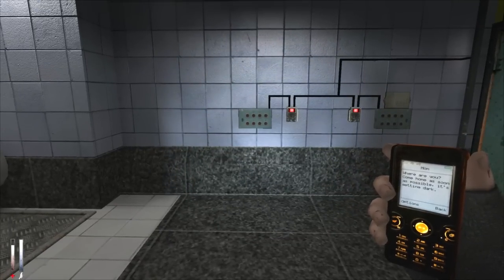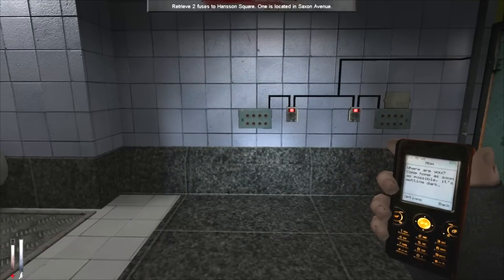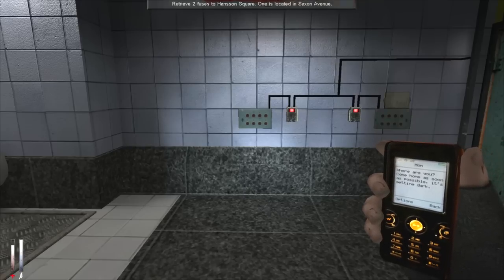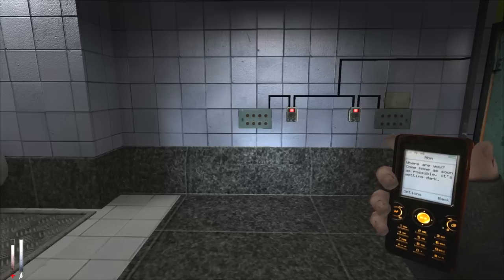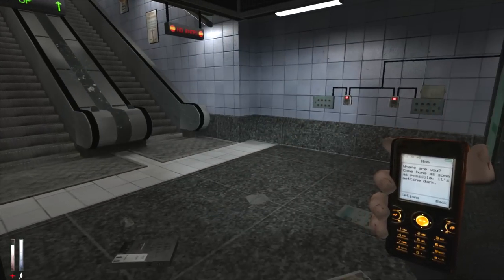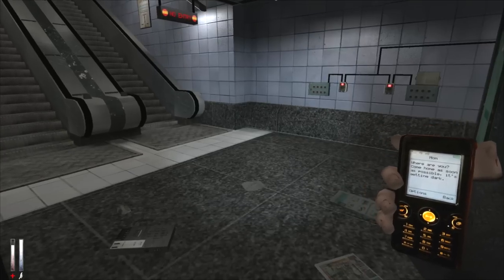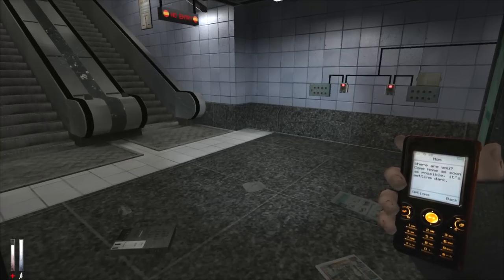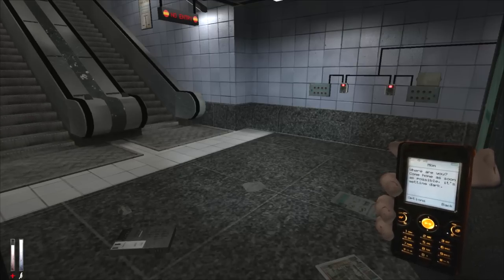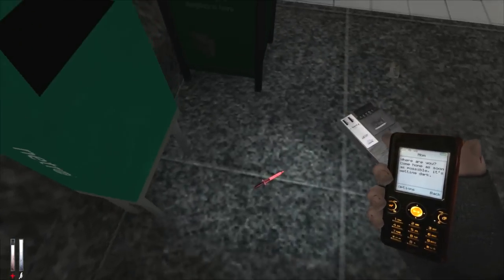I'll just show you my objectives. If I press B: retrieve two fuses to Hanson Square. One is located in Saxon Avenue. We already know where one of the fuses is located, and that's on Saxon Avenue. So we'll go back and collect that one. But for the other fuse, we have to go ahead and search for it. Let's do it.